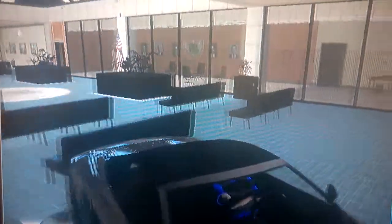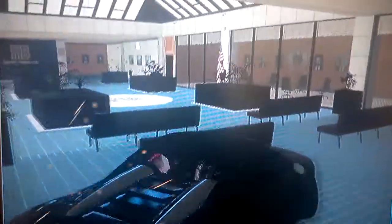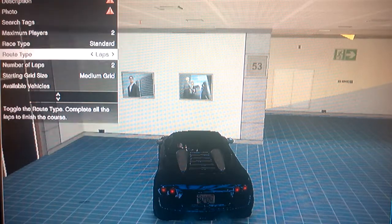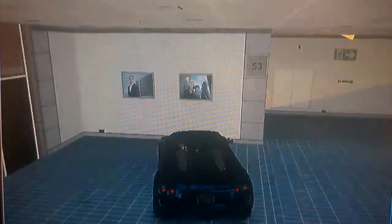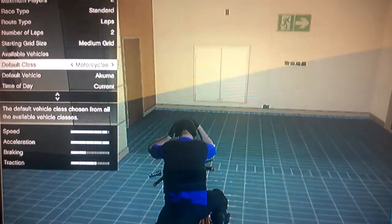Boom — inside the FIB building. At this point what you want to do is just exit your test — still in the FIB building. I usually put it on a motorcycle just because it's a lot easier to get around and place things. There you go.